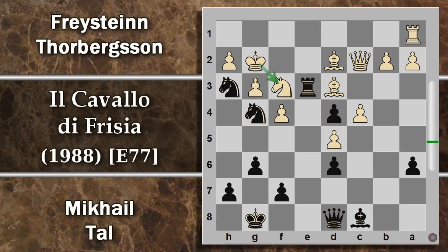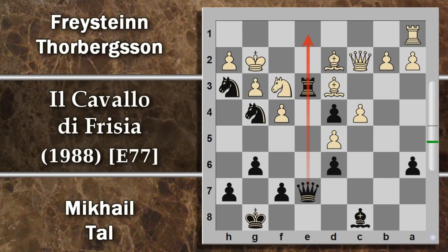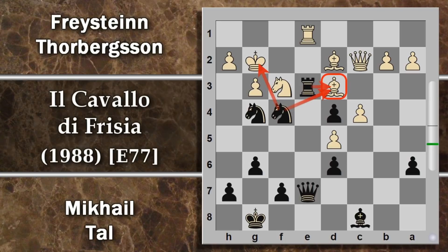Ma qui subentra un'altra idea del nero che comincia nuovamente a buttare pezzi là come fossero noccioline: Tal ci schianta questa torre e3. Ora è abbastanza ovvia l'idea: questa torre non può essere presa perché segue il cavallo con doppio a re e donna. Tra l'altro si minaccia pure il cavallone f3. La situazione comincia a farsi veramente scottante. Segue re g2 che tenta di difendere il cavallo e di far uscire il re dalla zona calda della scacchiera. Però donna e7 rinforza questa opzione. Se il re prende questo pezzo lasciato in pasto, segue cavallo per f3 e ora il problema è che il cavallo è difeso. Minaccia la scoperta con cavallo e3 e questo re ci saluta.